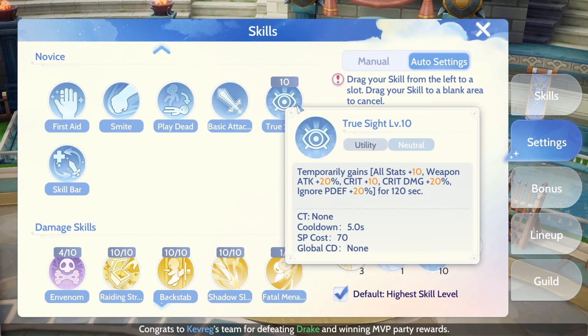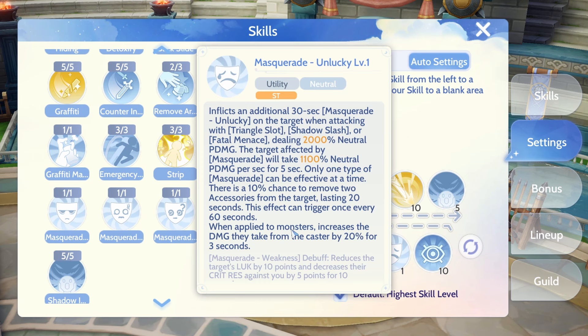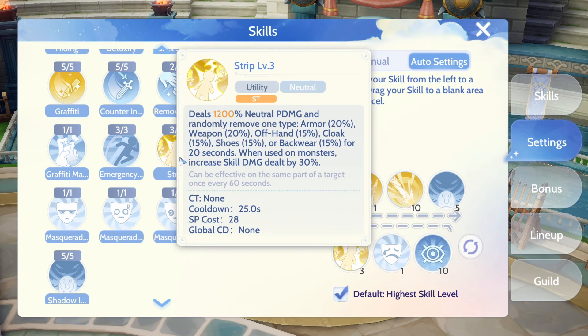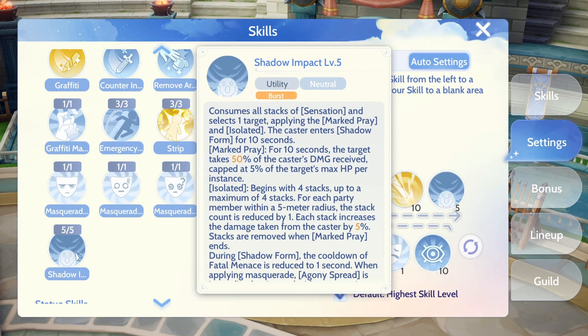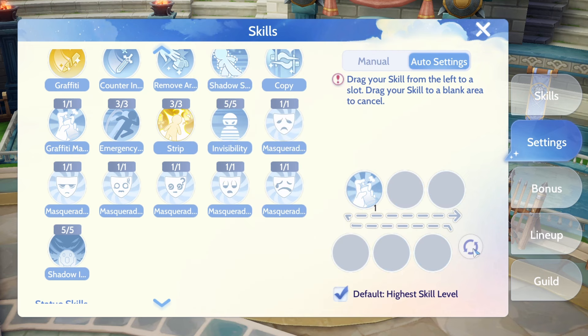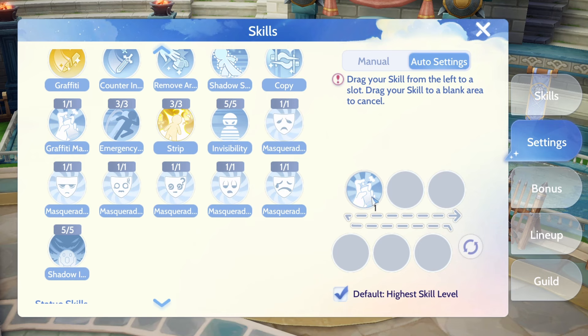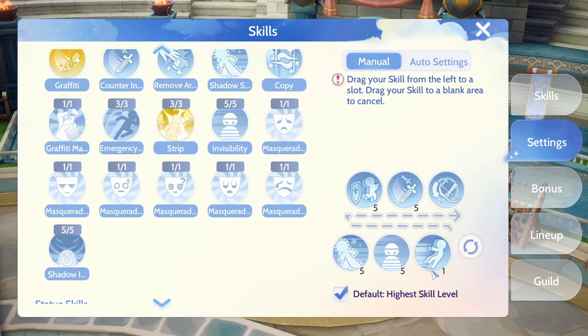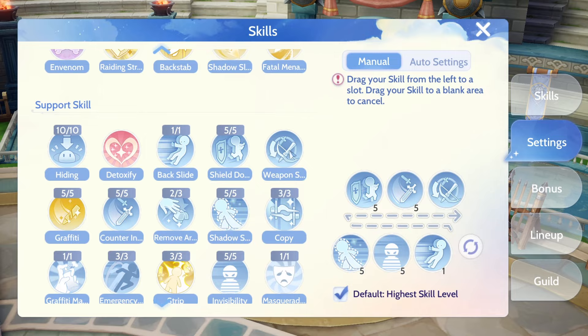I have True Sight copied from the Pharaoh using the Copy Skill of Stalker — this will be your best buff. Put 1 Masquerade; it's up to you which mask to activate, but I use Unlucky or Laziness. Then Strip to remove the target's equipment by chance, Fatal Menace to dash to the target, Shadow Slash, and the burst skill Shadow Impact. On the second tab, put Graffiti Master to cast automatically when affected by Crowd Controls. For Manual Settings: Backslide, Invisibility, Shadow Seeker, Shield Dodge, Counter Instinct, and Weapon Swap.